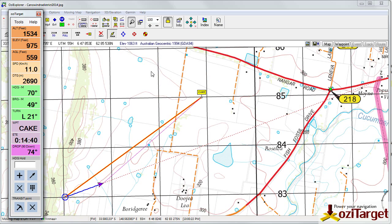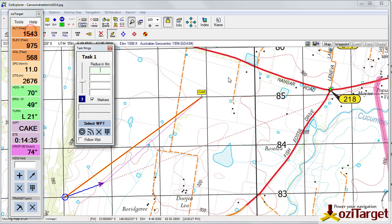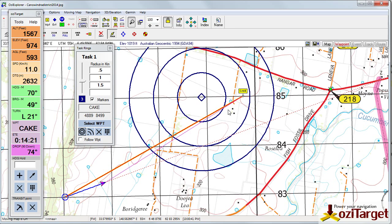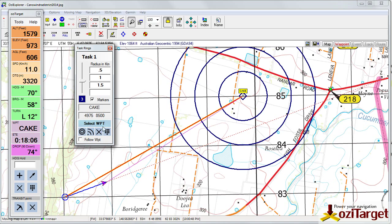Traditionally, if you were setting up a cake and you put some numbers in, select a waypoint and draw that cake, if you wanted to move the cake you would select your unlock tool, move the waypoint, select the waypoint to get the new location, and then redraw it. Now we have the Follow Waypoint checkbox down here.